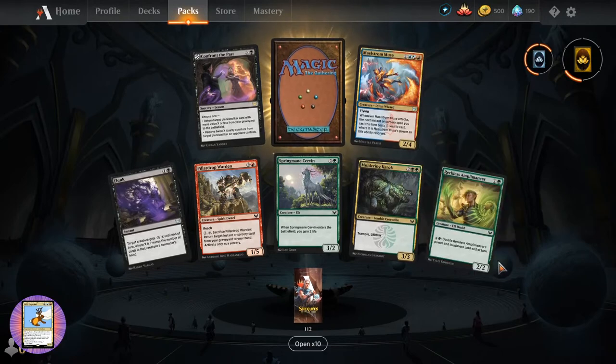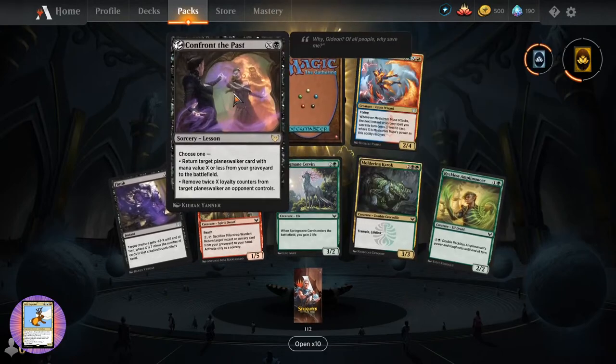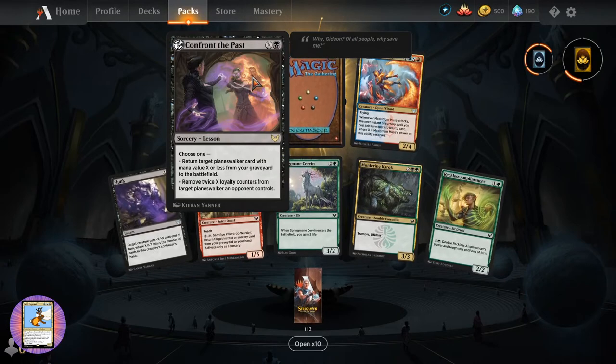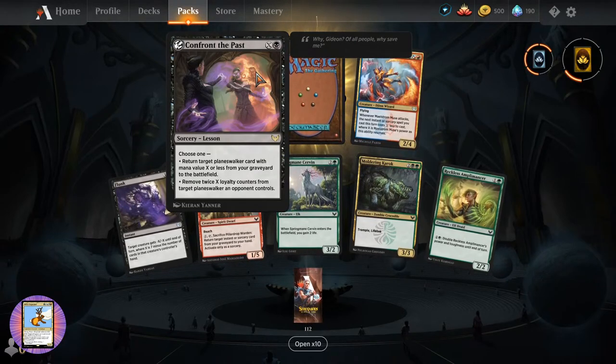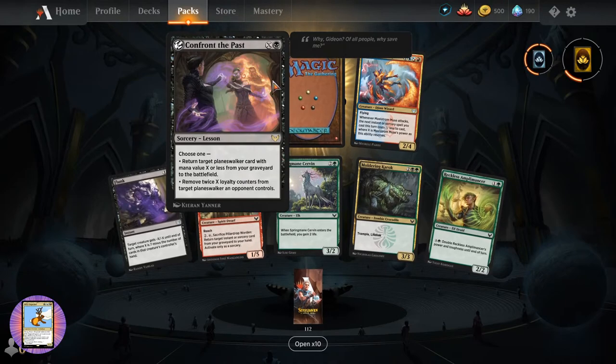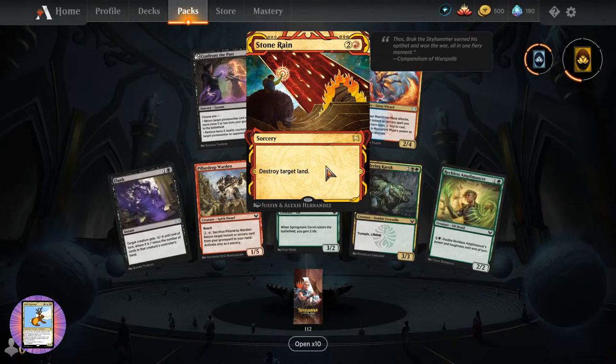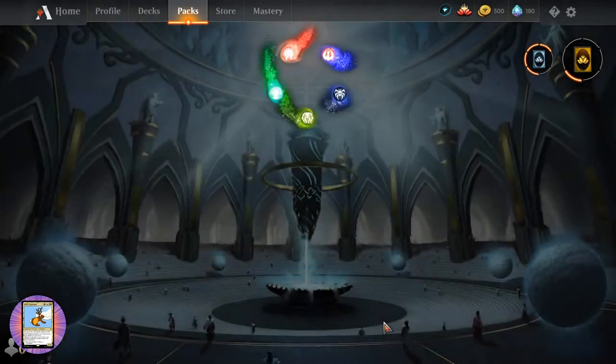Confront the Past - interesting bit of lore here. Is that Gideon I see? Why Gideon of all people? Why save me? Interesting. Stone Rain - sorcery for three, destroy target land. Does anyone know what happened with Gideon? Leave a note in the chat or comments.